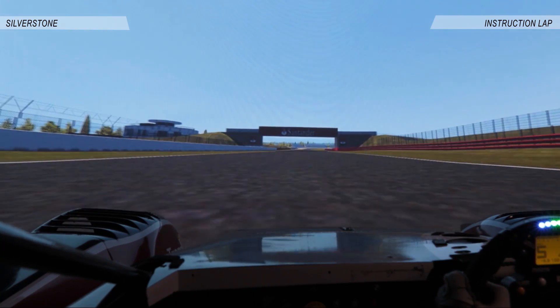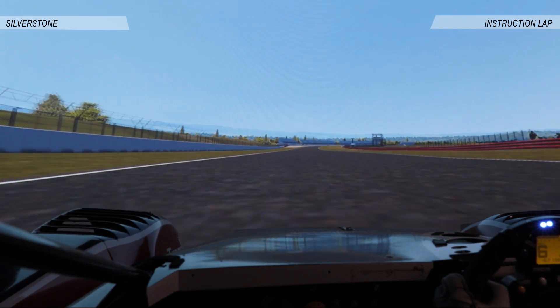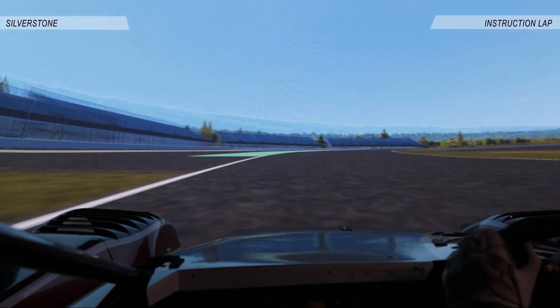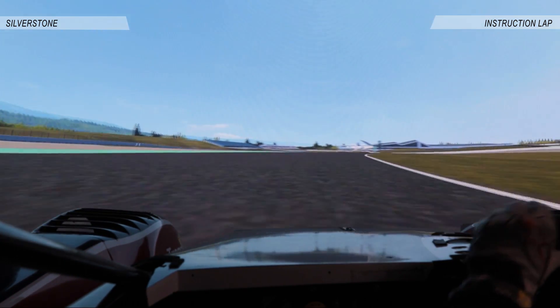Onto Hangar Straight, straight on down towards Stowe corner. We come down towards Stowe, brake, leave our braking late, brake heavy, down one gear, down another, go for the middle of the circuit, then accelerate into the kerb, hold it into the kerb.